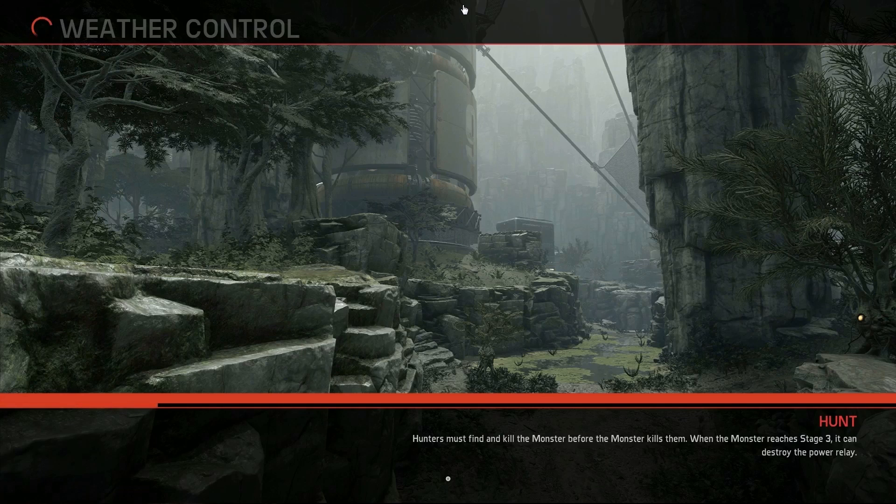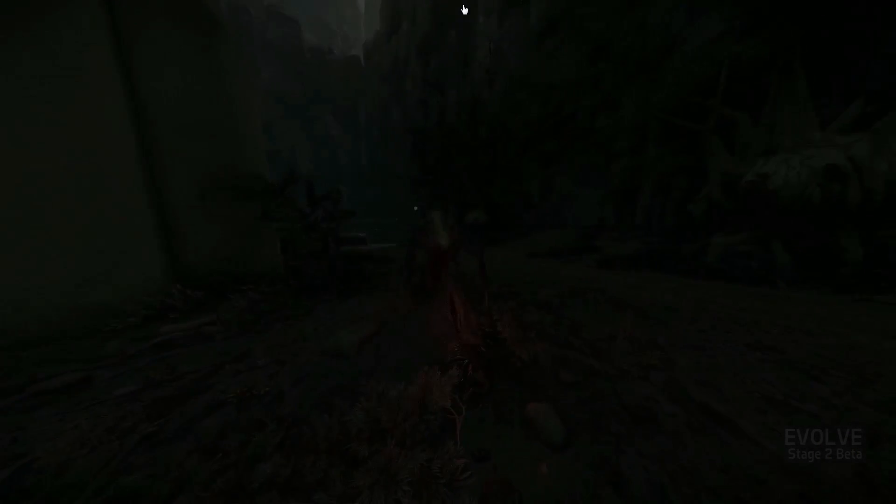I had a couple of good matches today. I played against a couple of ESL players and recorded it — I'm going to do a PGAC on that later. Let's focus on this one. I really like Weather Control; it's my favorite map out of the four available right now. I like using the Bog Wraith skin that I paid for in Legacy Evolve because it's got a nice green color and it's good at camouflaging on a green map like this.